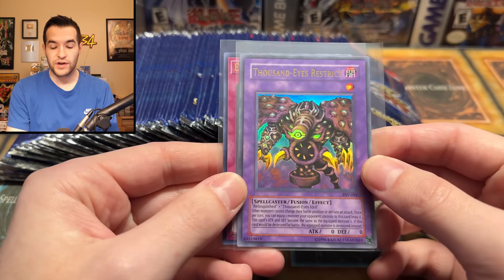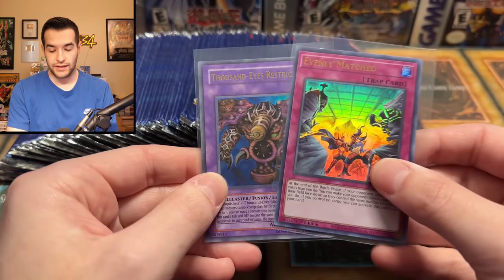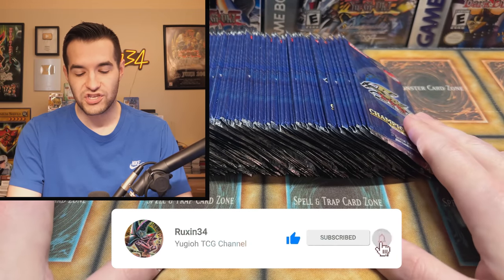But before we actually get into these, we have a giveaway. I'll be giving away these two cards. We have a 2017 reprint Thousand Eyes Restrict, and then an Evenly Matched — so a little old school and a little meta mixed together in this giveaway. Just like the video, be subscribed, turn on notifications, let me know down below what you want to see out of Champion Pack 8.